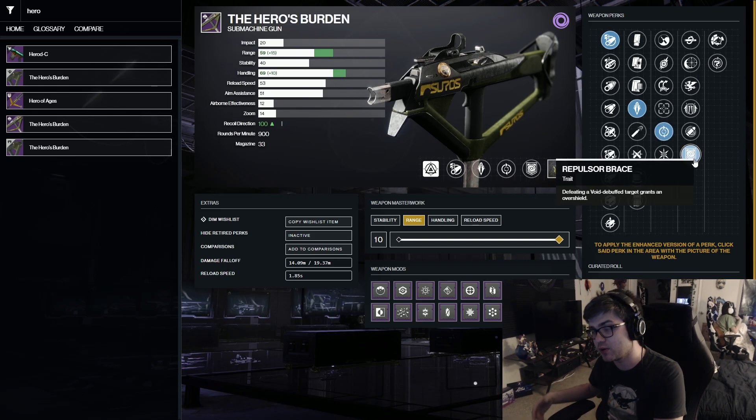In both PvP and PvE, the Hero's Burden has unique rolls that no other SMG or weapon in the game can replicate. Definitely look out for this — Iron Banner is only available for two weeks this season, so farm it as much as possible. You can now focus engrams as well, so it should be a little easier. Anyway, if you have any other perk recommendations, let me know in the comments below, and if you'd like to see more Destiny content, stick around the channel. Thanks for watching and I'll see you in the next one!